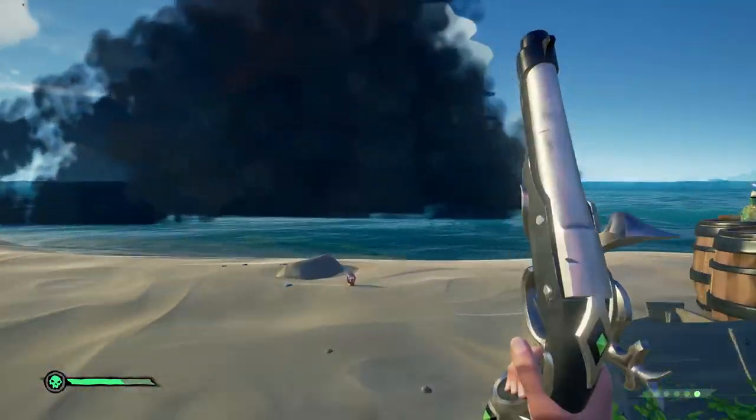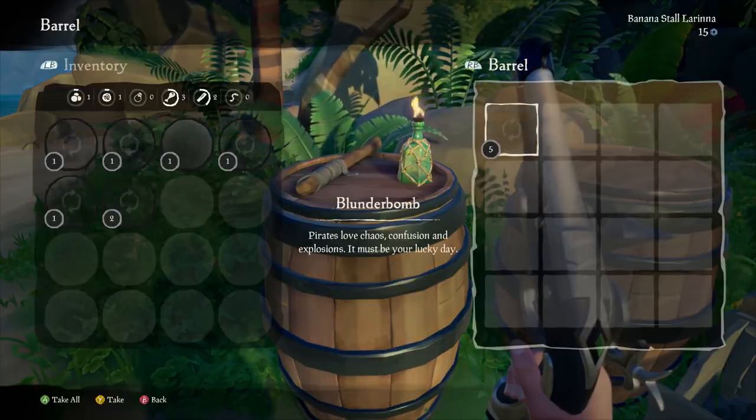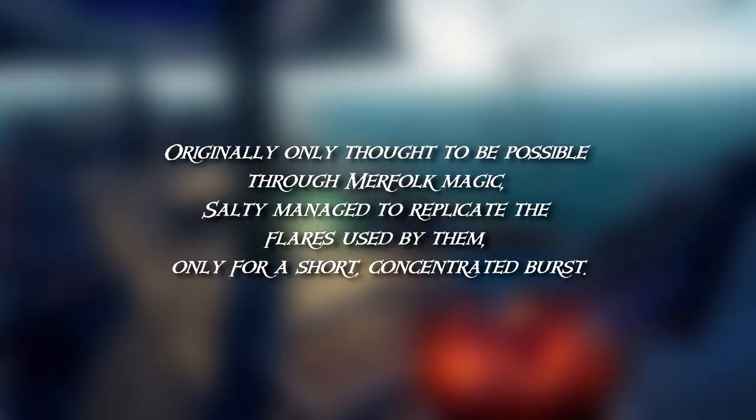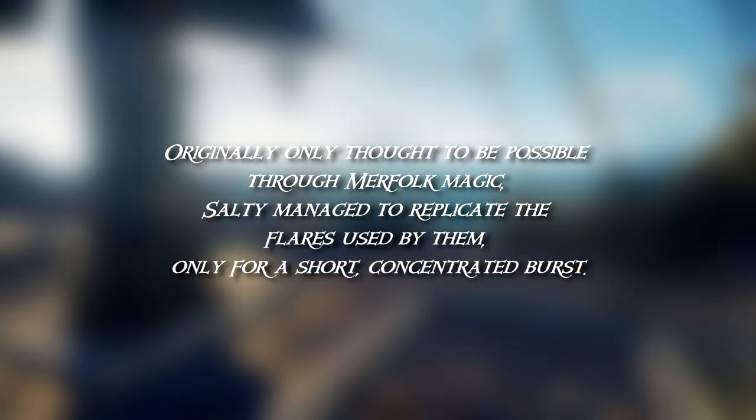Our final tool is a much-requested one and as simple as it gets: a flare tool. It has a single use and can alert other pirates to your location. It can be seen from a long way away, but not quite as far as events like the Skull Fort or Flameheart Fleets. Lore: originally only thought possible through merfolk magic, Salty managed to replicate the flares used by them for only a short, concentrated burst.